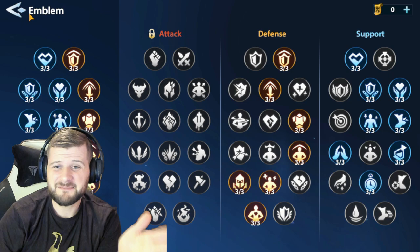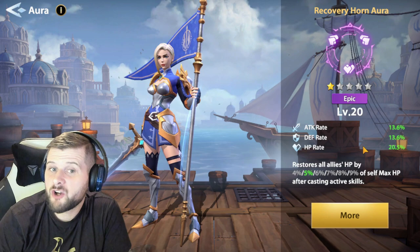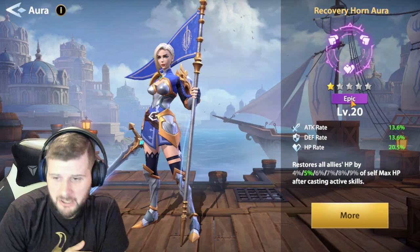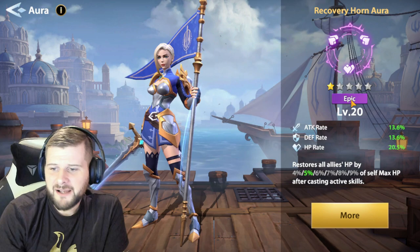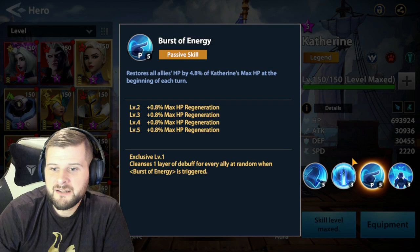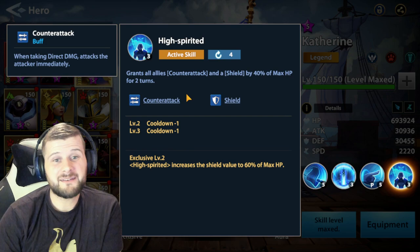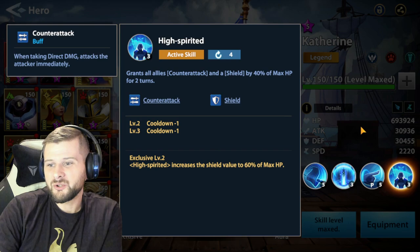For her aura, I use Recovery Horn Aura. Yes, it is an epic aura and isn't the easiest to obtain — it will take some time — but it restores all allies' health by 5% of self max health before casting active skills at level two upgraded. She already has her passive Burst of Energy restoring allies' health at the beginning of each turn, and then both active skills trigger additional heals, making her amazing in guild boss especially — it means you don't need a dedicated healer and can go full nuke for maximum damage.